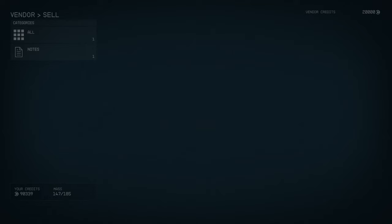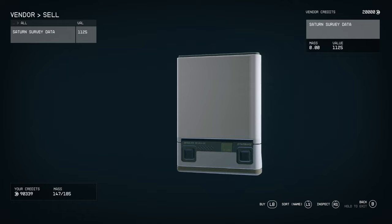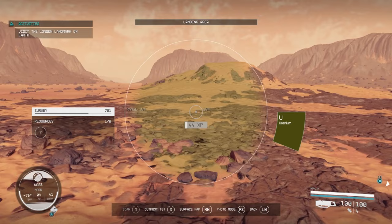Speak to Vladimir and say you've got some survey data for him, then go to all. Here's that Saturn survey data — you can sell it to him for 1,125 credits. That is a quick way of making money by just scanning gas giants. You can get as many as you want and then come here in bulk to sell them. Just remember in the top right he only has 20,000 credits, so you can probably only sell about 18 or 19 at a push.